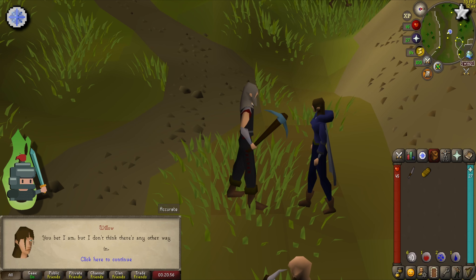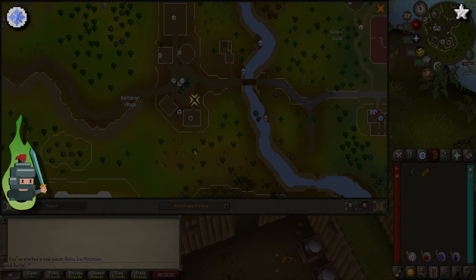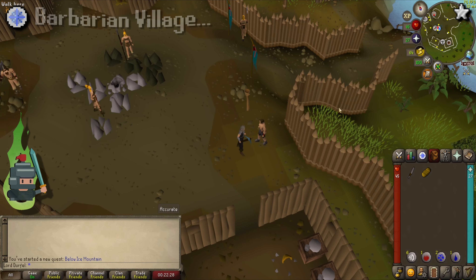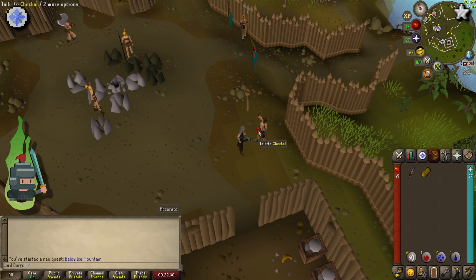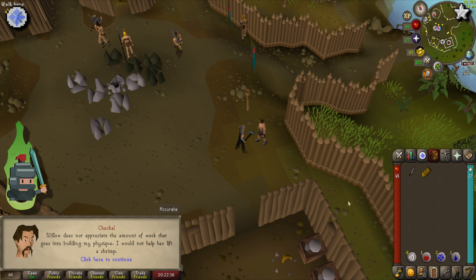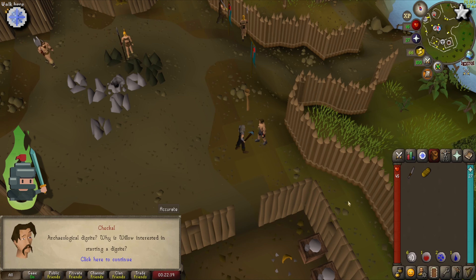After the short narrative, you agree to go speak to the other three members of her gang. Checkal is in the Barbarian Village, so head directly east from speaking with Willow. You should be able to see Checkal by the eastern entrance to the village. Speak to him and he will tell you you must train with Atlas before he will speak to you.